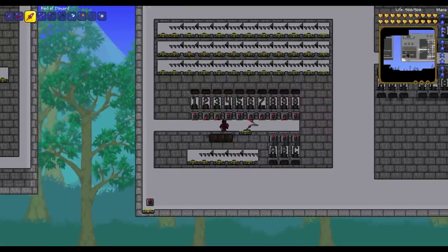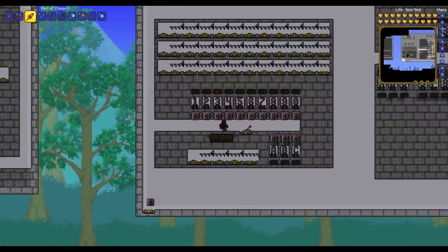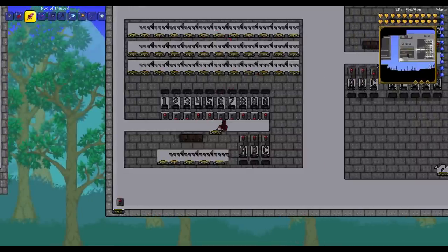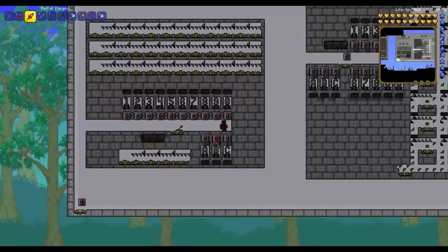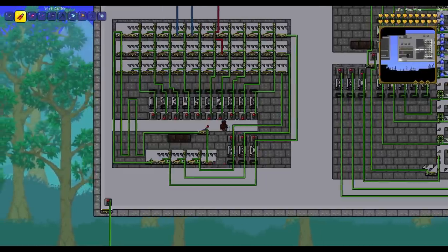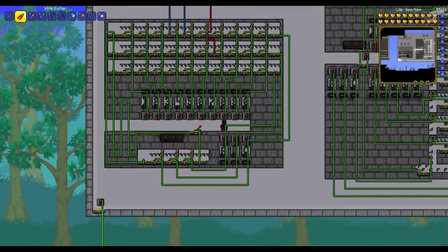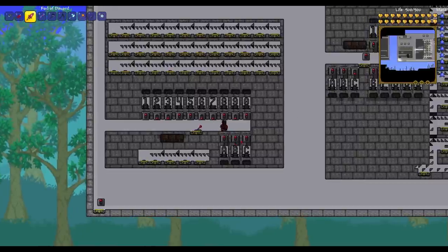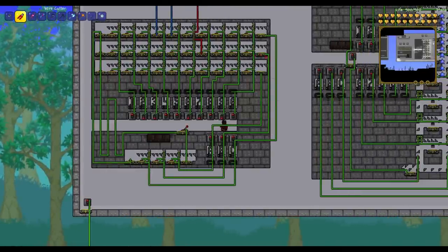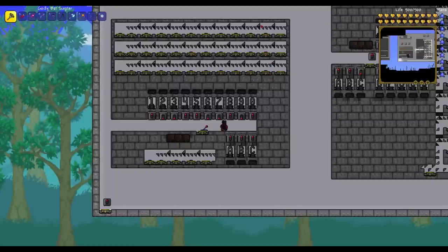Bottom line is: the number that is inputted will basically allow the player to activate the pressure plate that's sitting directly above the teleporter that we wish to enter. Now, there are three rows here. Which row we end up in is controlled by the input A, B, or C. Let's take a quick look at the wiring. For instance, if A is switched on, we will end up being teleported in this short track to the bottom-most track. If we turn on B instead, in this short track it'll be a different teleporter that gets activated, connected to the middle track, and so on. So this short little track is the one that dictates which of the three rows we will end up in.